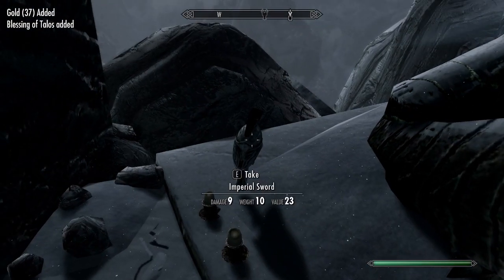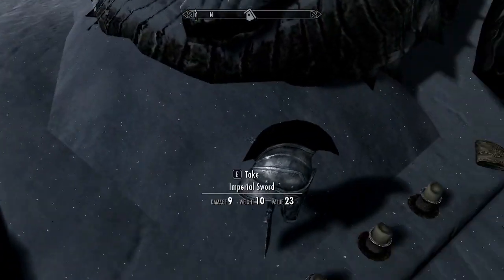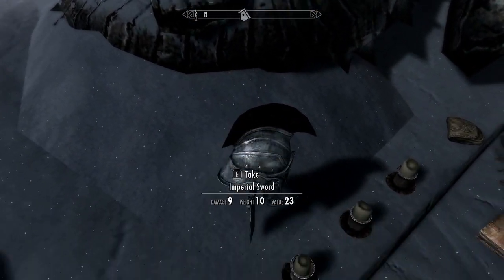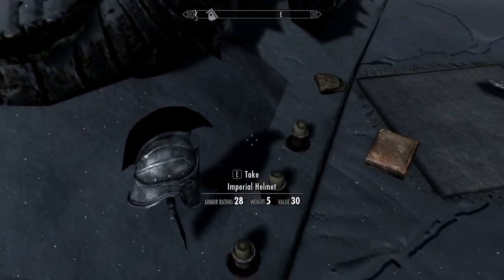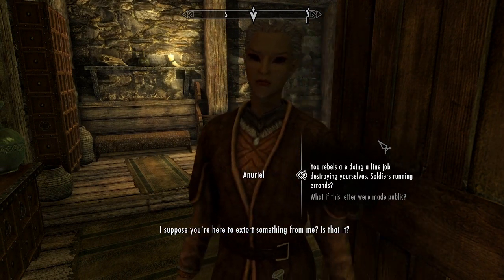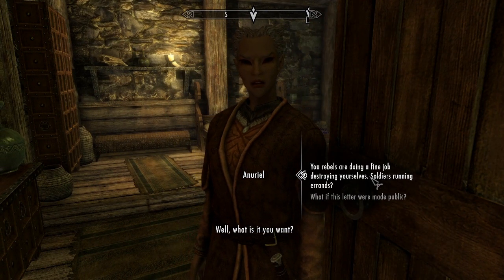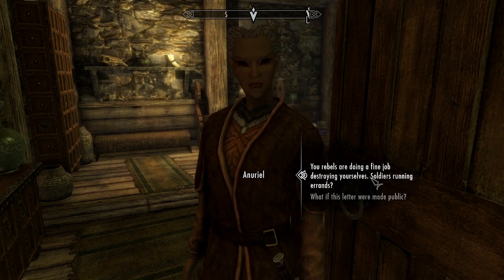We're off to another fort fight — there are a couple of these in the war as a whole. The Rift is the next region on our to-capture list, but first we grab a unique imperial helm which I end up wearing for the rest of the war since it kind of looks cool. We then need to blackmail Riften's steward for information, so we sneak into her room and grab some incriminating documents she keeps in her dresser for some reason. Blackmail successful, and now we're off to intercept a supply run of gold and weapons.